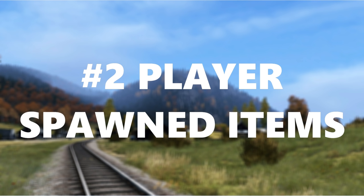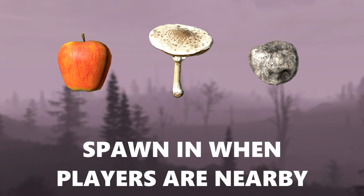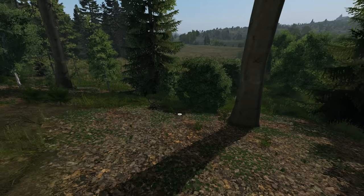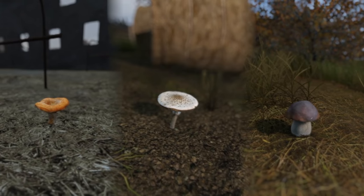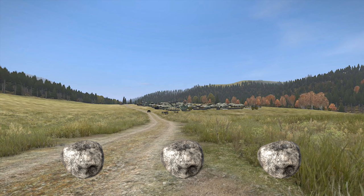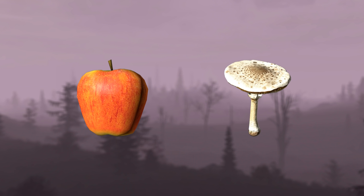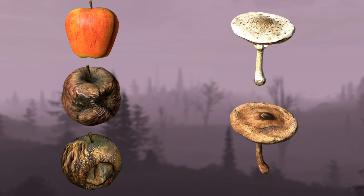Number 2: Player-spawned items. Fruit, mushrooms, and stones spawn dynamically near players. Keep an eye out in orchards for fruit, while mushrooms spawn in the woods and near haystacks, and stones are found on dirt paths and railway tracks. The fruits and mushrooms decay over time, from pristine to dried to rotten, which indicates how recently people have been in that area.